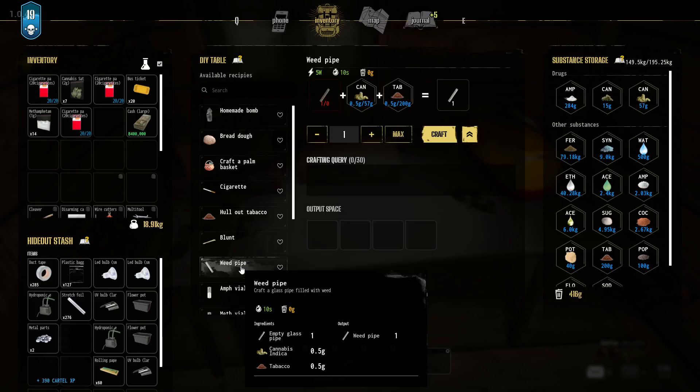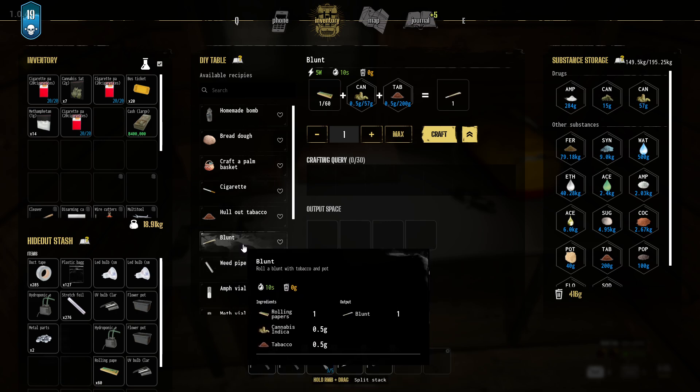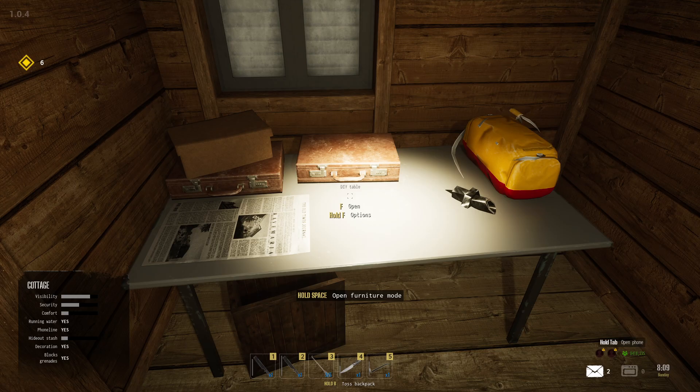Hello guys, KP Shamino here with a new video for Drug Dealer Simulator 2. In this video I'm going to show you how you need to make a blunt. At the start, Jamal — the special client on Archipelago — is going to ask you to make a certain amount of blunts for him.